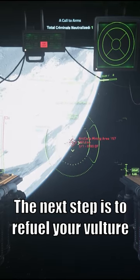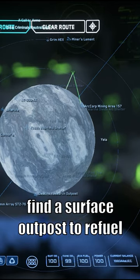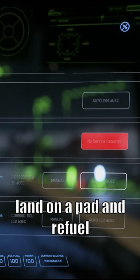The next step is to refuel your vulture. All you need to do is find a surface outpost to refuel. Once you're there, land on a pad and refuel.